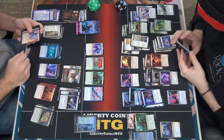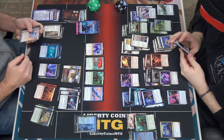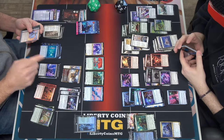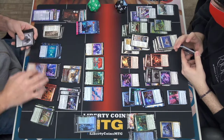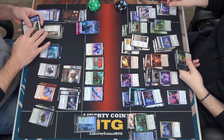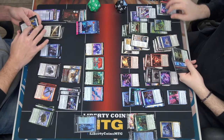And Grease Fang — beginning of combat on your turn, return target vehicle from your graveyard to the battlefield, it gains haste. It's still not crewed, and then return it to its owner's hand at the beginning of the next end step. But you can attack with it because it has haste, right? I'm not playing this.